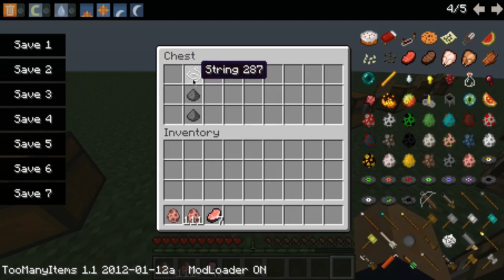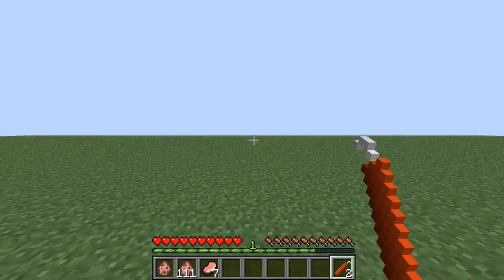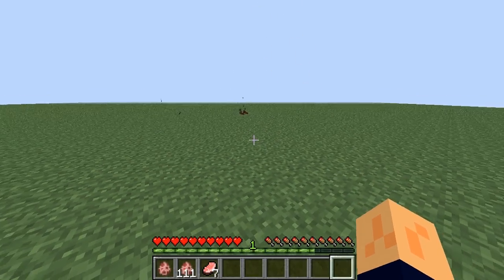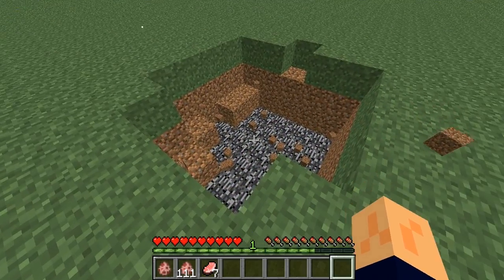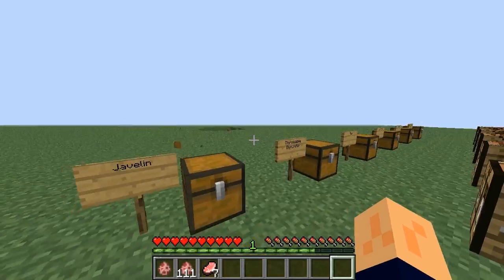And then there's throwable dynamite. The explosion isn't too big, but when you make one you get two. What you do is charge it up and throw it — and it just explodes like regular TNT. Doesn't make too big of a hole. Yep, that's throwable dynamite.